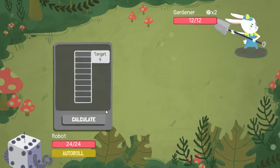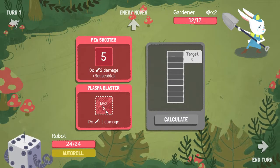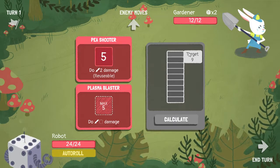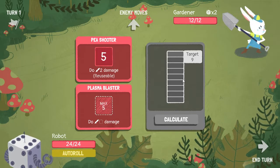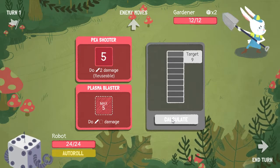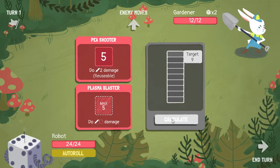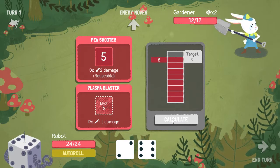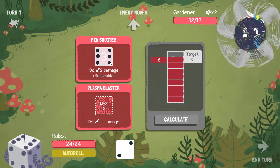Here's how the robot differs from the warrior: he has the calculate mechanic, which basically means you can roll as many dice as you want so long as it doesn't go over the target number. Right now the robot's CPU can handle nine. My starting equipment is — I'll just say it — it's a little trashy.